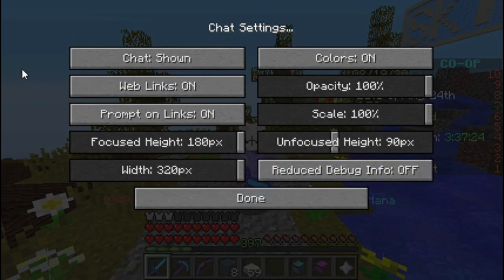Next up we have the chat settings. This is where you can turn the chat on and off. If you're a pro gamer streamer or going for a cinematic view, turn this off — you can do commands only, hidden, or shown. I do shown personally. Keep in mind there was this one guy in the Skyblock hub who said 'everyone be quiet, I'm trying to film a cinematic movie,' and obviously everyone laughed at him and talked even more. So if you don't want to be that loser, just turn the chat off.